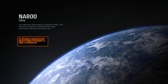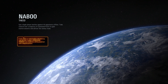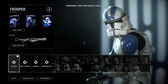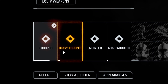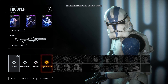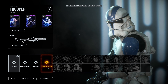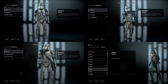Let's start up a match. We'll be doing this in instant action because even though I don't play online much, I also don't want to be banned just in case I do want to play online. Here we are in the trooper selection screen. You might notice there has been a small change — the class names for the standard infantry classes are different now. Instead of assault, heavy, officer, and specialist, we now have trooper, heavy trooper, engineer, and sharpshooter. This mod is called Classic Trooper Class Names by Scott_Meme_Lord.